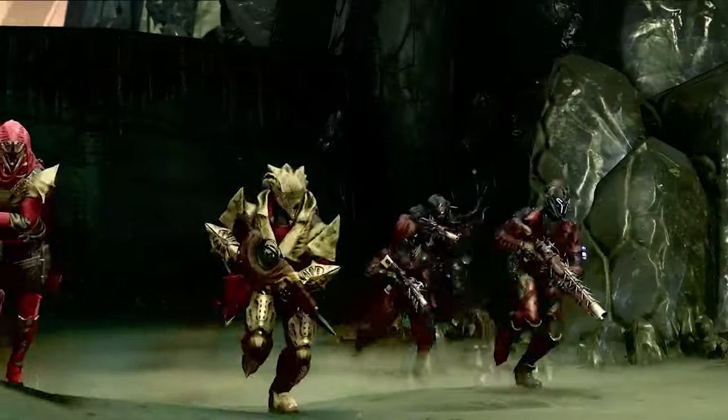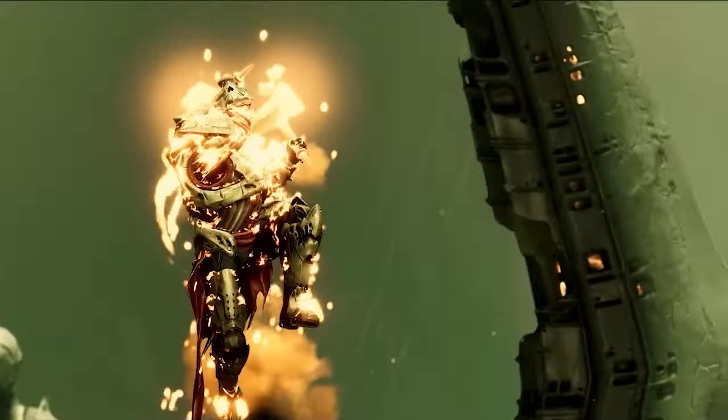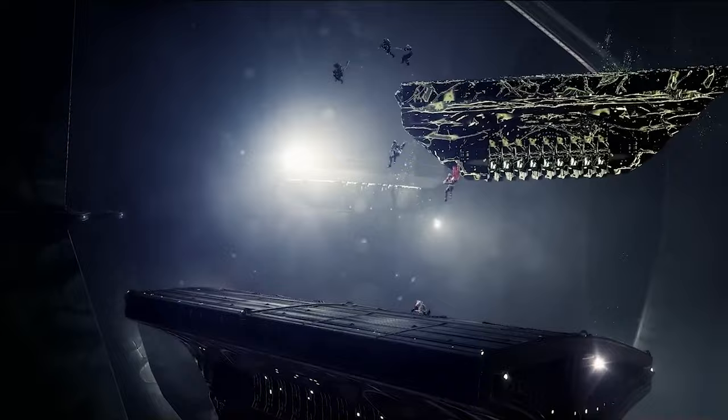This week's featured raid is King's Fall. Two of these weapons from here are a must-have. The first one is Zaoli's Bane with Incandescent and Explosive Payload. The second weapon is Doom of Chelcis with its unique roll, Frenzy and Explosive Payload. Both of these weapons have double damage-boosting perks, so they are very unique and very sought after.